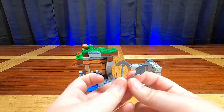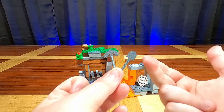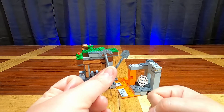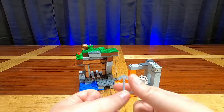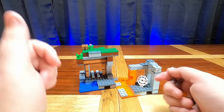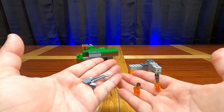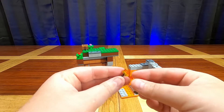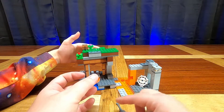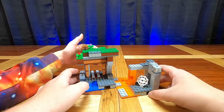I decided to show you what tools you get in this one instead of just having them in the minifigure hands. Ethan and I were debating whether these were stone or iron, but use your imagination. You do get one pickaxe, one shovel, two torches, and a crafting bench — that's it for actual tools. Nothing too special; you don't get those coveted diamond pieces, and no netherite tools yet this year. I'm excited to see if LEGO is actually going to do netherite tools or more enchanted tools this year.